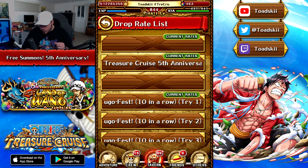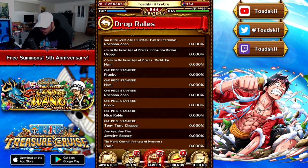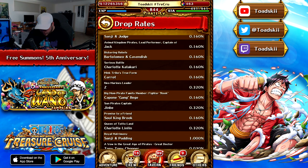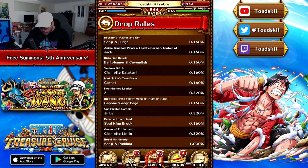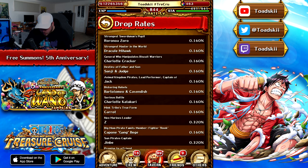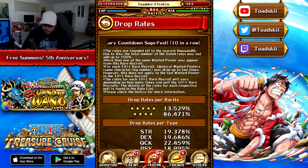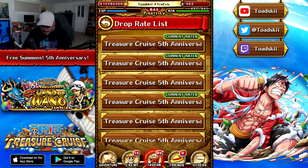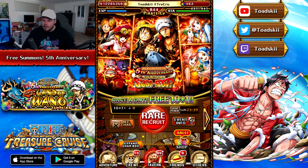Looking at the rates — all legends are not equal rate actually; Jinbei has a slightly higher rate. Sanji and Pudding dual unit are on here — I still haven't pulled them and would love to. The Stampede units are here too. Wait, it looks like there's a limited pool of legends — these are only legends that have appeared in the past 12 months of release. That's actually really cool; it's pretty much like the New Year's banner.